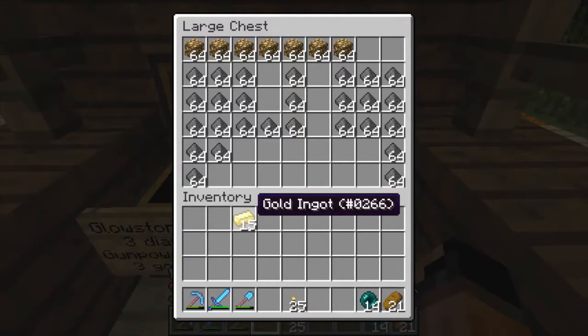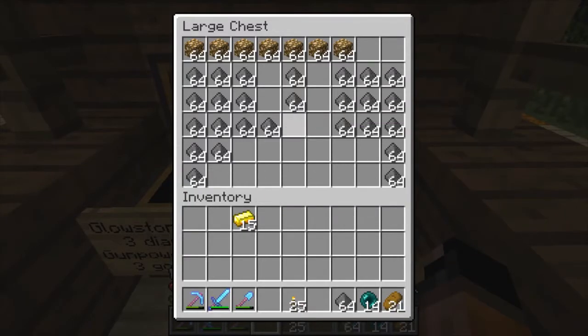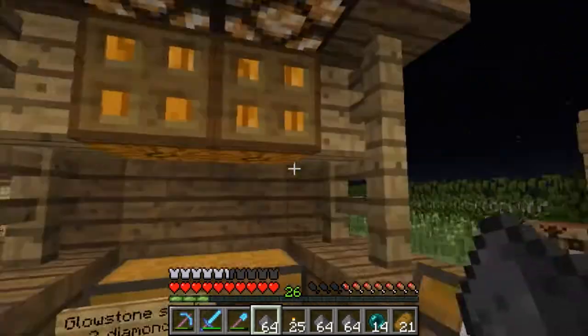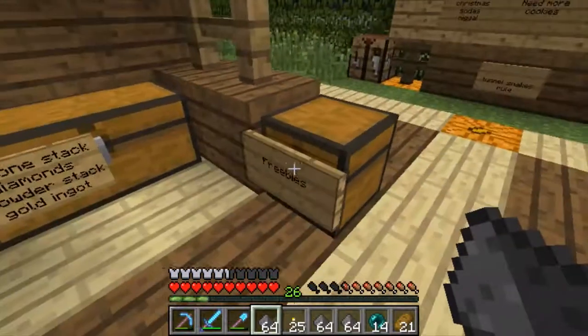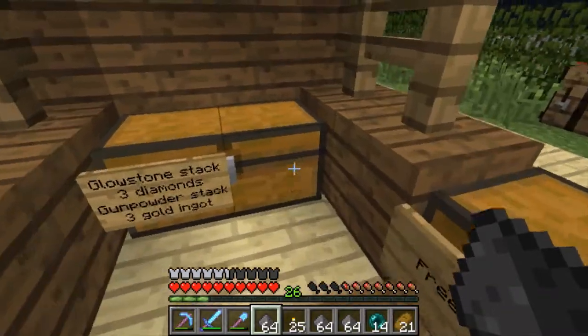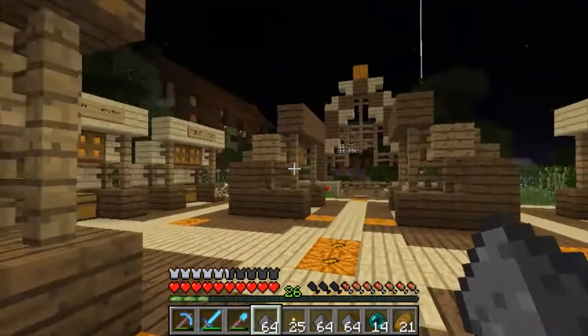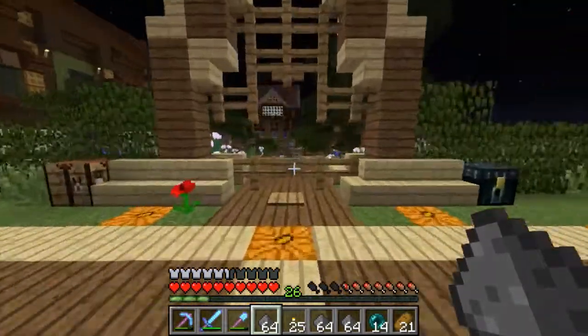So, three gold ingots for a stack of gunpowder. For fifteen gold, I think I can get five stacks — five times three is fifteen. Awesome. Is there a payment chest? Freebies? I'll just leave that there. Okay then, I am off.